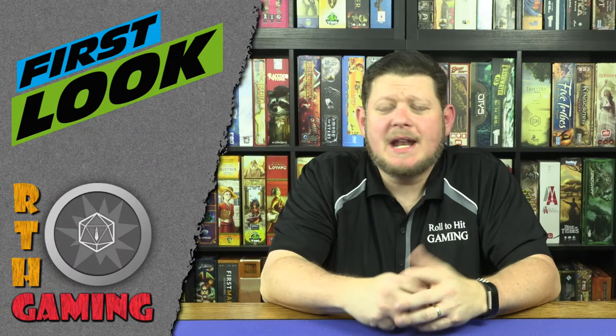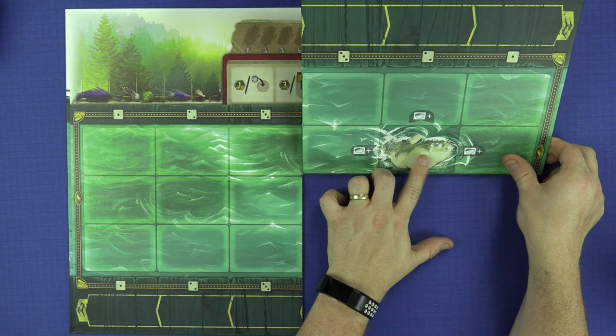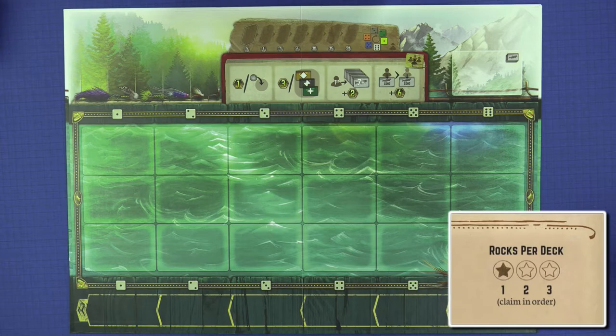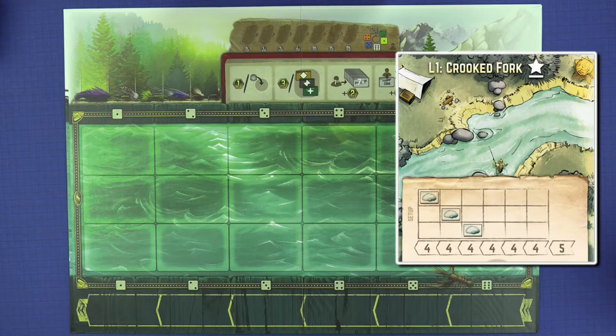Now that you have a basic understanding of your guidebook, let's learn how to set up your game. We'll begin setup by placing our board in the center of the table, making sure to use the side that does not have the printed rock sections. Next, find your rock deck and shuffle it. Reference your journal to determine how many rock cards are going to be in each deck. We're starting a new adventure, so we only have one rock per deck. Then we'll reference the map to determine how to set those rock cards up based on the location at which we're playing. You start off at the crooked fork, so we'll place our rock cards at each of these three locations.